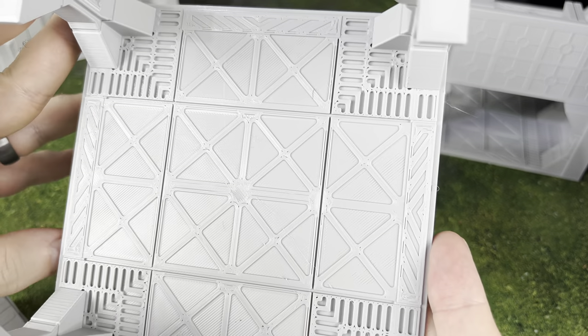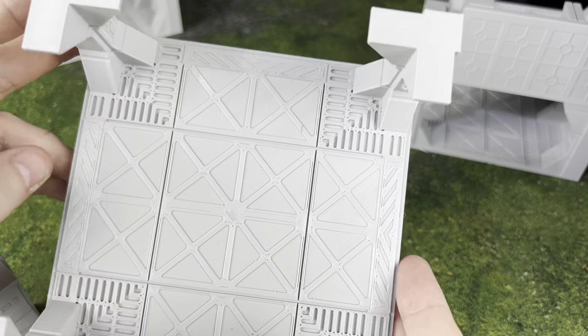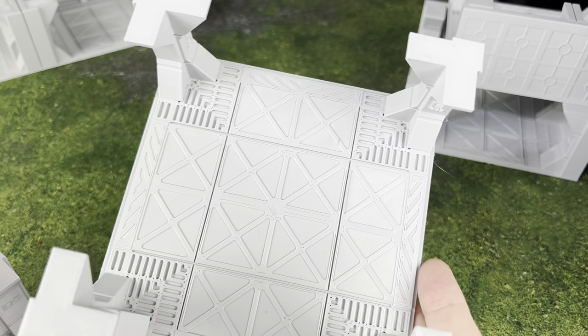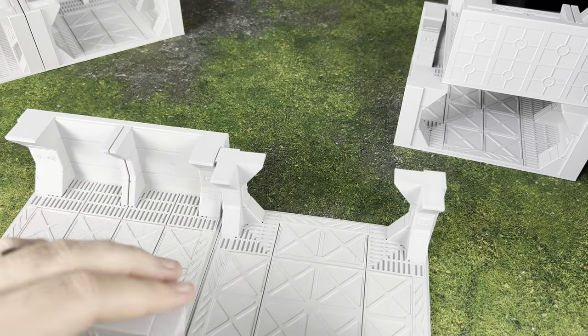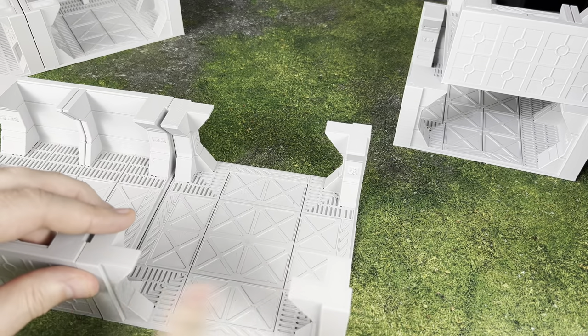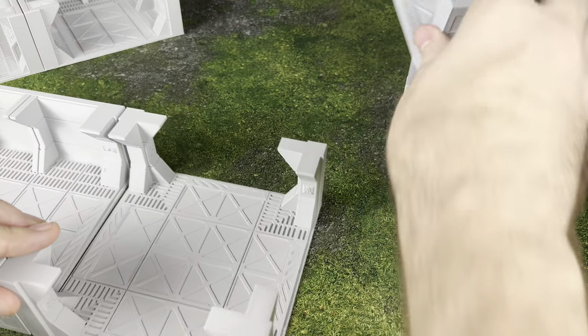By the way, the floor plating and floor grating on this is also really, really cool. I like the big X symbols, and of course you've got some of the grates in there too — that's going to be a common theme throughout. A very nice-looking piece, and of course we do have the indented sections here so you can have closed doors all around.